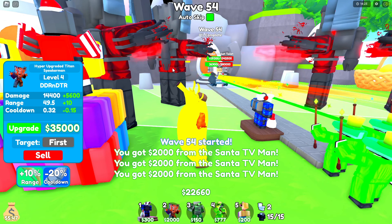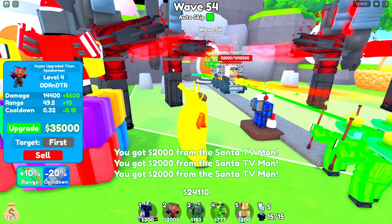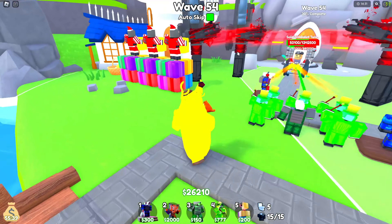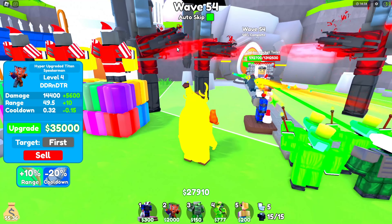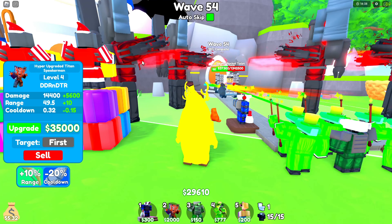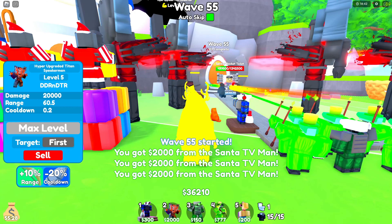Remember, this is the best strategy because you can have auto-skip on, which makes it so much better for grinding bunny crates. You can sell the bunny crates for around 70 gems, and with that better stuff you could beat this mode even faster.